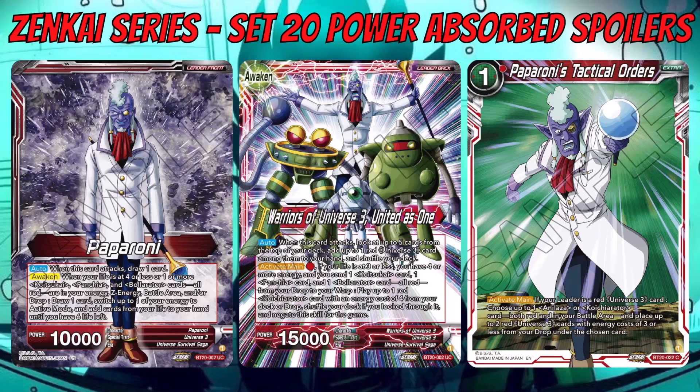On the awakened side — 'Warriors of Universe 3, United as One' — you have a different auto: when this card attacks, look at the top five cards of your deck and add up to one red Universe 3 card among them to your hand. You no longer destroy a card; you get a search for a Universe 3 card, and this deck is chock full of Universe 3 cards so you're most likely always going to hit.